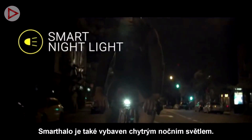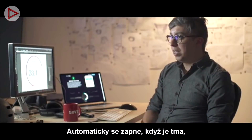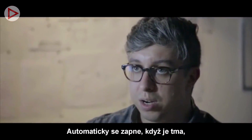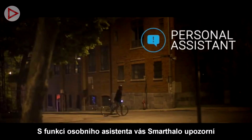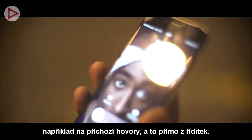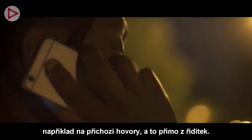Smart Halo is also equipped with a smart nightlight. It turns on automatically when it's dark and shuts off on its own when you're done riding. With the personal assistant feature, Smart Halo will notify you of incoming calls or text messages right on your handlebar.